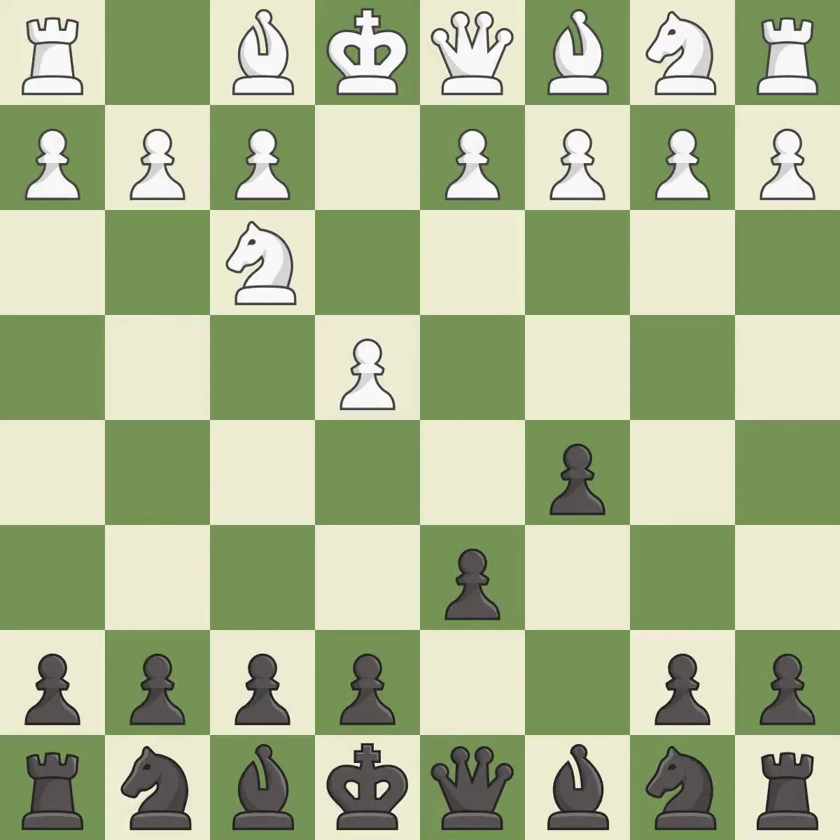D6 opens up the light-squared bishop and prevents White from pushing the pawn to e5 after Black eventually plays Nf6. D4 offers to trade the d-pawn for the c-pawn, giving up a center pawn for more active pieces. Cxd4 gives Black two central pawns versus one central pawn for White. Nxd4 recaptures the pawn and activates the knight in return for having one central pawn versus Black's two central pawns.